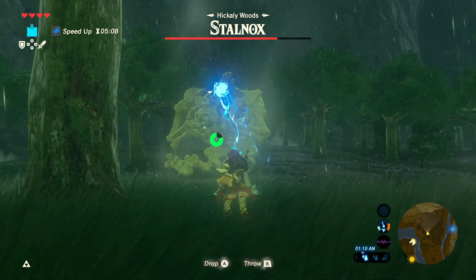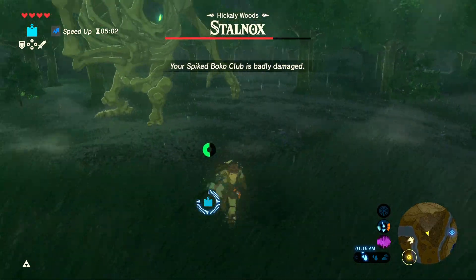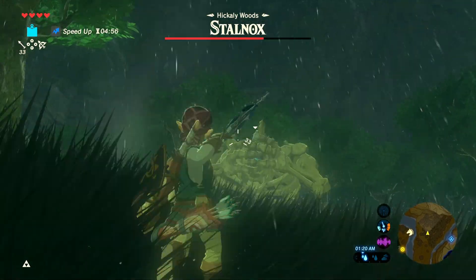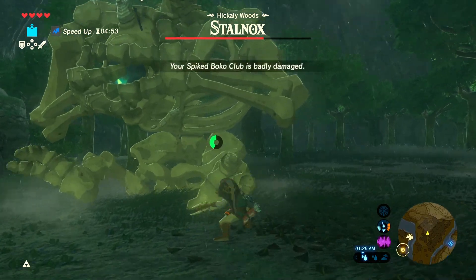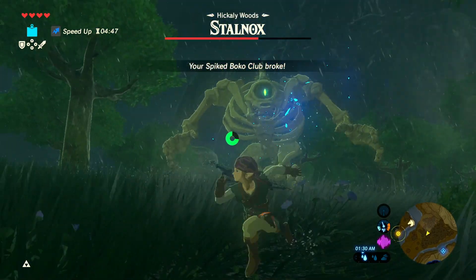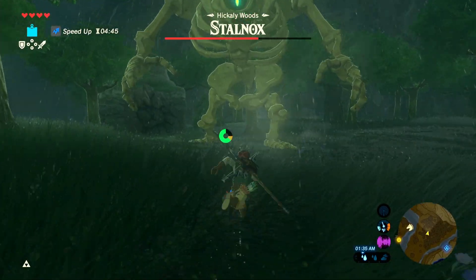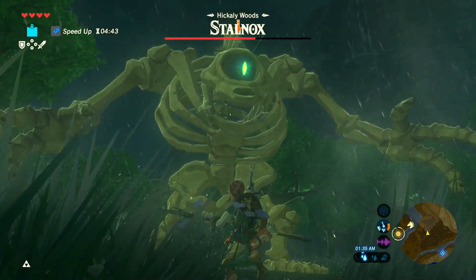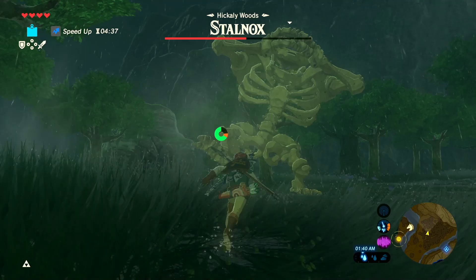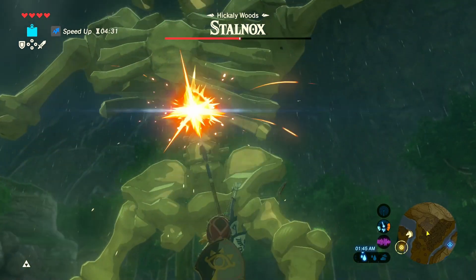Let's go ahead and drop him down, see if we can't do any damage to him. He's going to pull off a ribcage and throw it. Yeah, huge chunk of that - that was like two ribs. Club damage? There we go. Let's go ahead and switch out to - yeah, we'll take a Soldier's Spear. There we go. We're doing good damage on him, as you can see. Let's go ahead - another stab or two in.